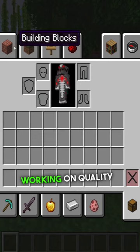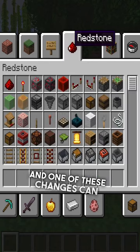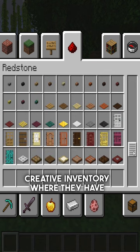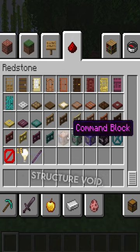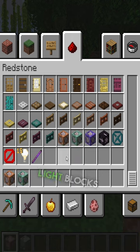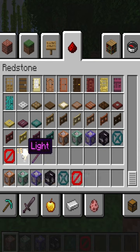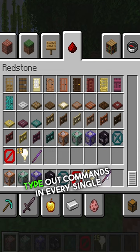Minecraft are working on quality of life changes, and one of these changes can be found in the redstone creative inventory, where they have now added command blocks, structure void, barrier blocks, light blocks, and the debug stick to this menu. No longer do you have to type out commands in every single world.